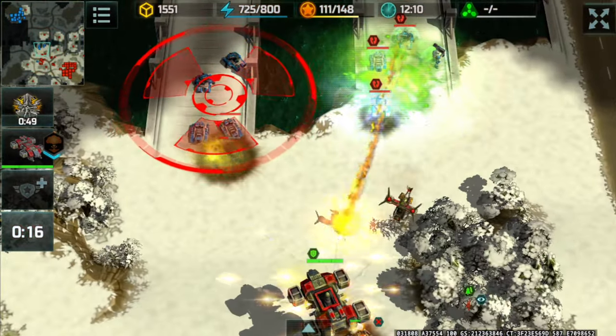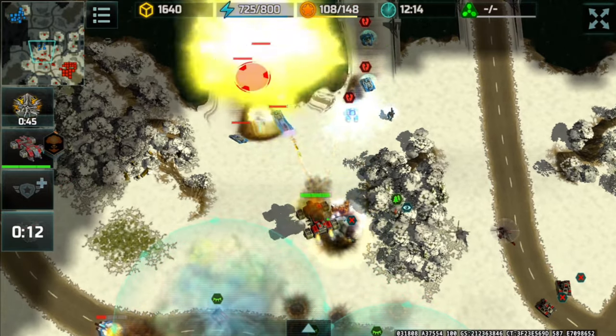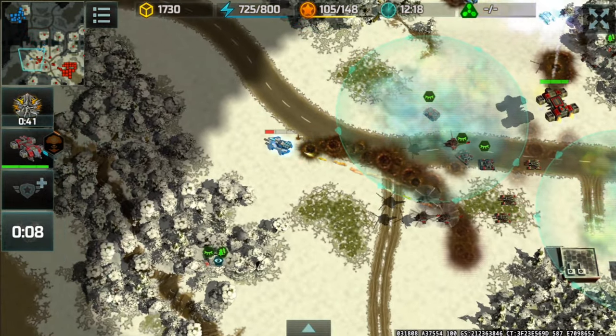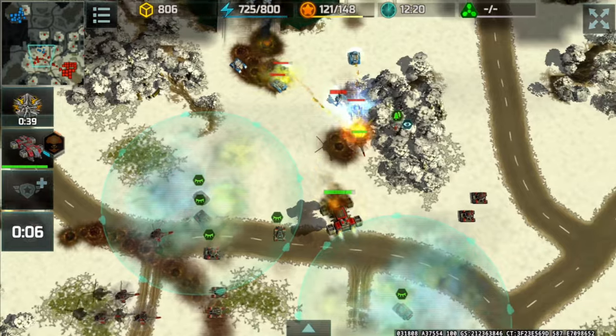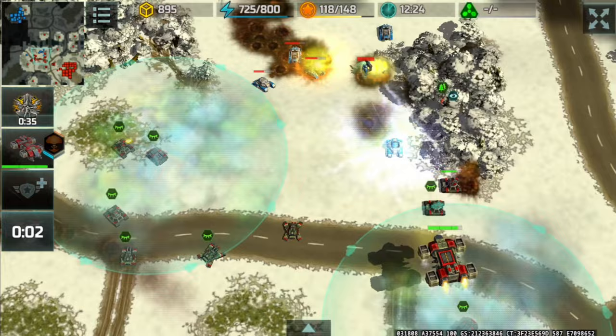I'm going to try and nuke those units that are out of position or out of the shield cover. Bam — huge damage dealt. I'm going to use the dragonflies to chase after that Solaris after it dealt a huge damage on my army. He's also way out of position.